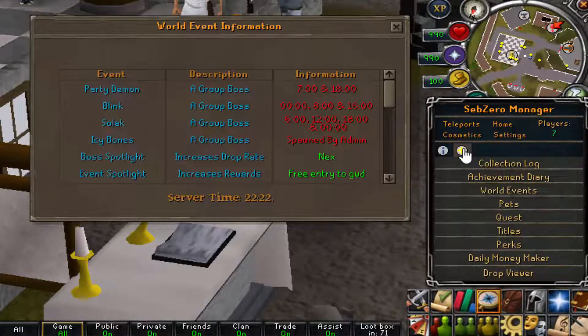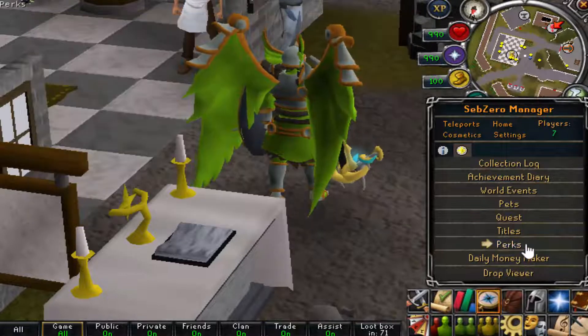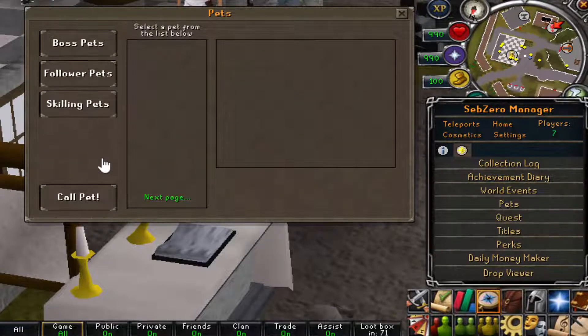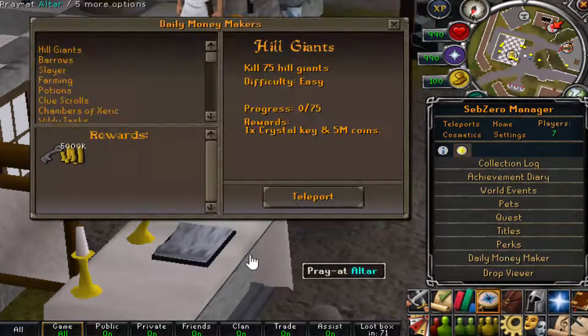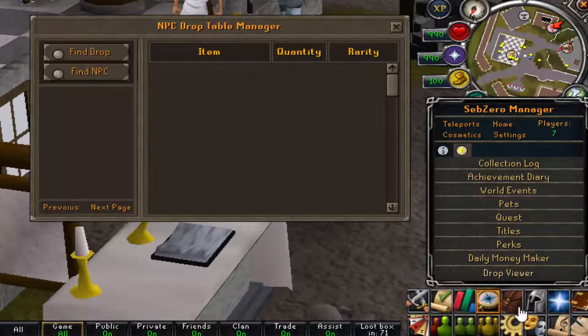You can check any world events going on, view descriptions and information, and they also have custom-written quests, loads of different pets — boss pets, followers, and skilling pets — which you can call. There are lots of perks you can complete and buy, activating them daily. There are money-making methods set up as daily tasks, and a drop viewer where you can check the drop rate of any NPC or find which NPC drops the item you need.